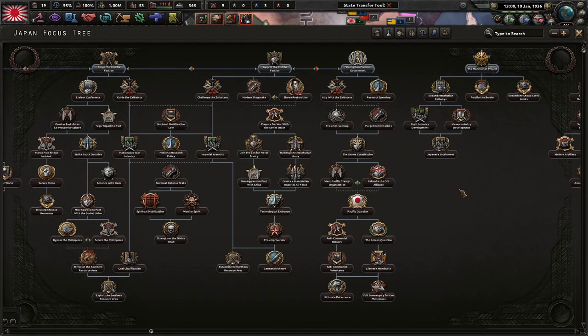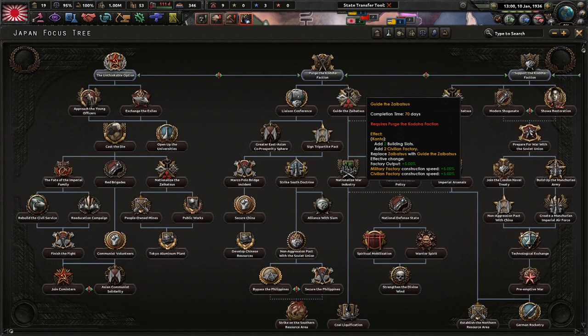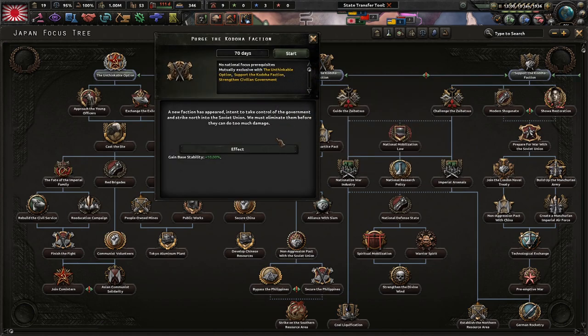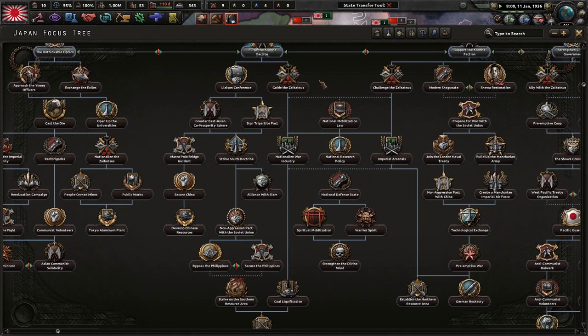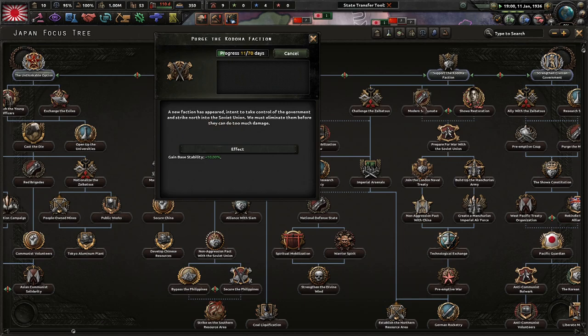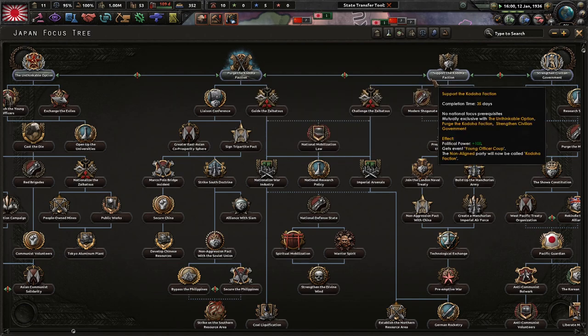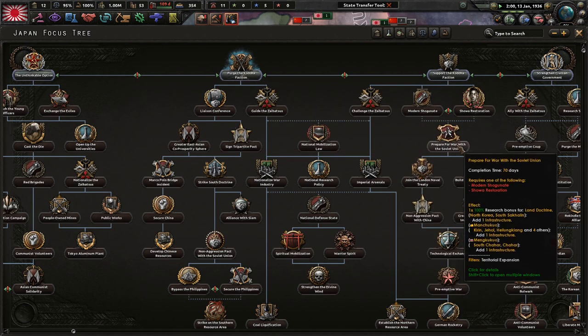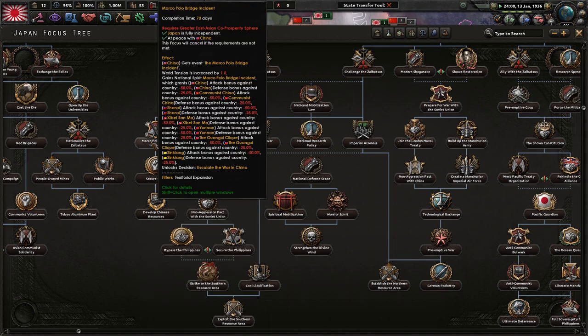This is on Historical AI because I don't know anything about the Expert AI mod, so I want to go with Historical, which I think is the purge of the Kodoha faction. A new faction has appeared intended to take control of the government and strike north into the Soviet Union — we must eliminate them. We can support the Kodoha or purge them; the Modern Shogunate path goes to war with the Soviets early, this one goes to war with the Republic of China.